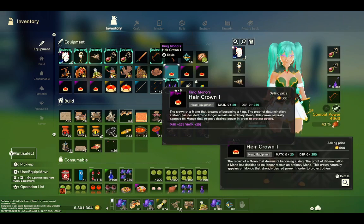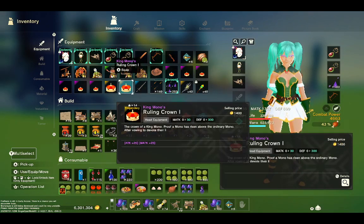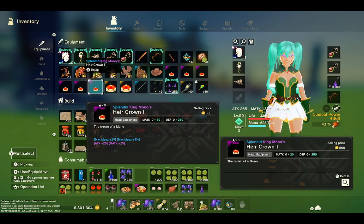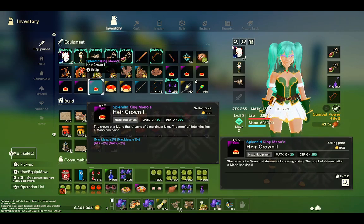He'll drop these King Momo helmets — you can use them for gear, enchants, or to sell. I would sell these because they go for 1400 to 1500. You can get one around every 5 to 10 minutes; he usually drops it every time, but sometimes he doesn't. At least once per kill or two kills he'll drop it for sure.